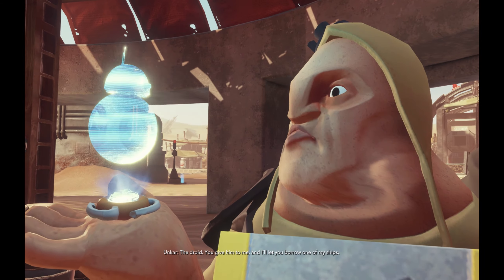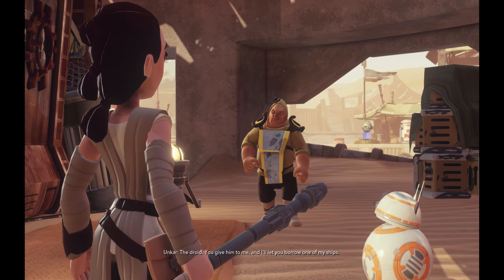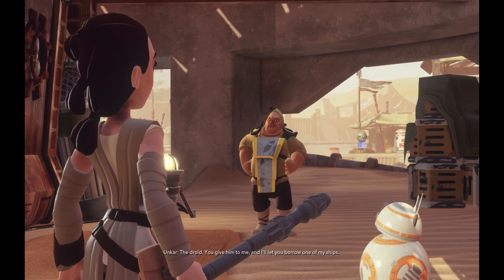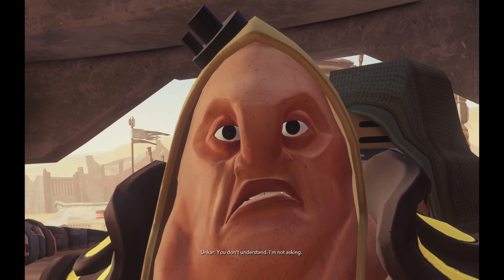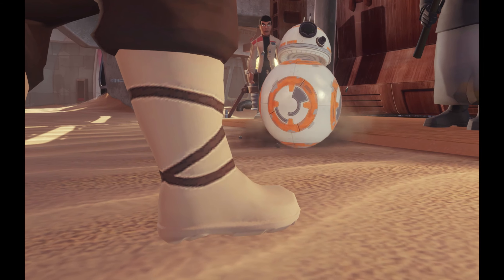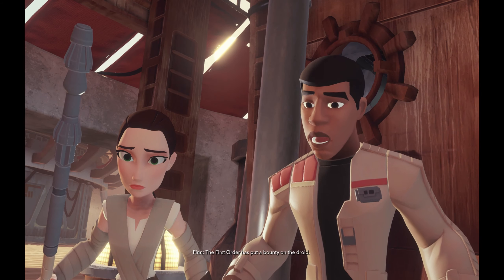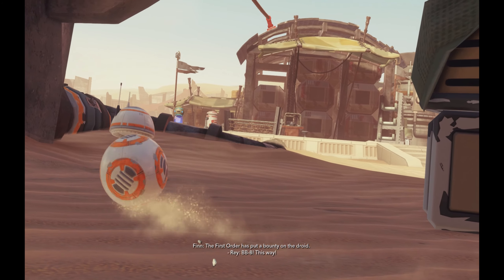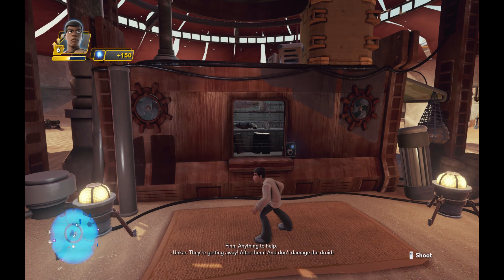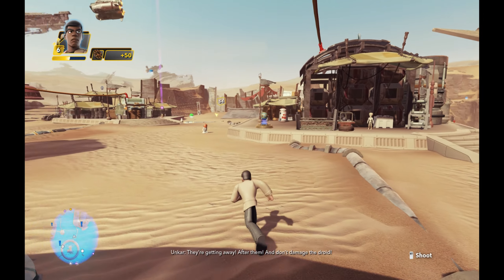You give him to me and I'll let you borrow one of my ships. I told you, Ankar — the droid's not for sale. You don't understand. I'm not asking. The First Order is to put a bounty on the droid. BB-8! This way! They're getting away! After them! And don't damage the droid!